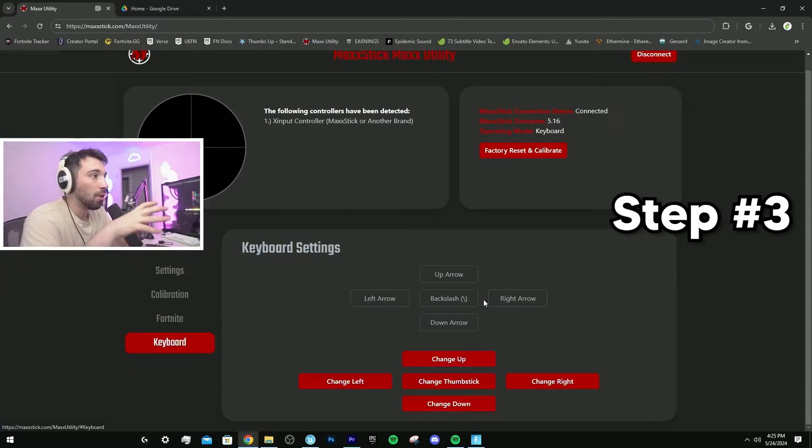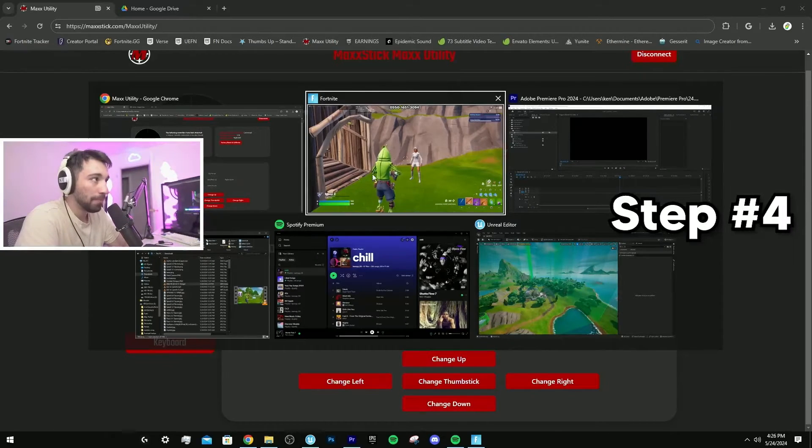Go to Keyboard and these are the keys assigned to the joystick. I'd recommend using mine: up arrow, left arrow — the arrow keys — and then the middle button is backslash, which is when you press in on the joystick. Once you've done that, you're good.